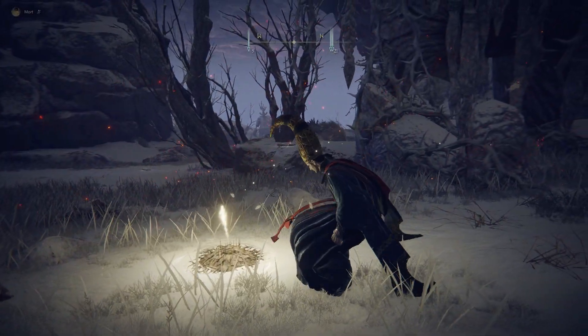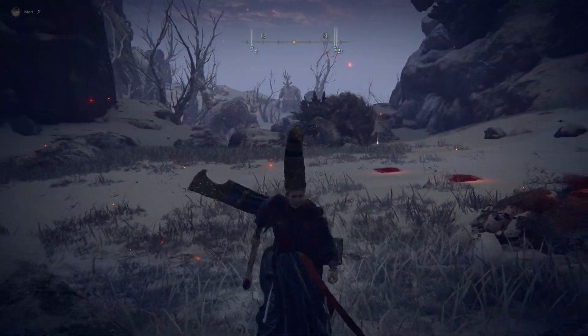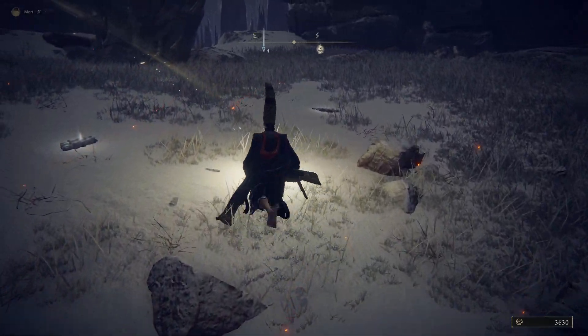What we're going to do — I'll show you guys how to do this. You're going to rest at this grace site, make sure you guys get that. We're going to unrest, run over here — there's a bird here, but there's actually a hand up there. The hand's going to fall down, crush the bird, and you're just going to get 1200 runes.